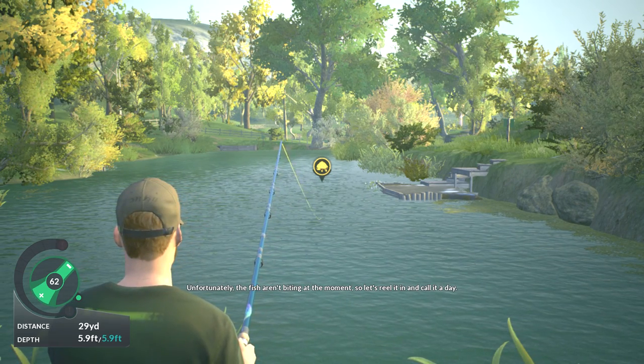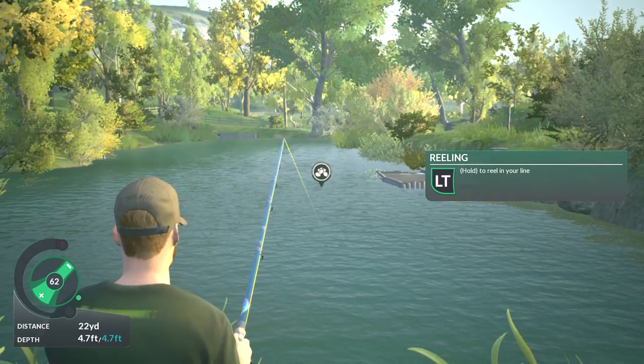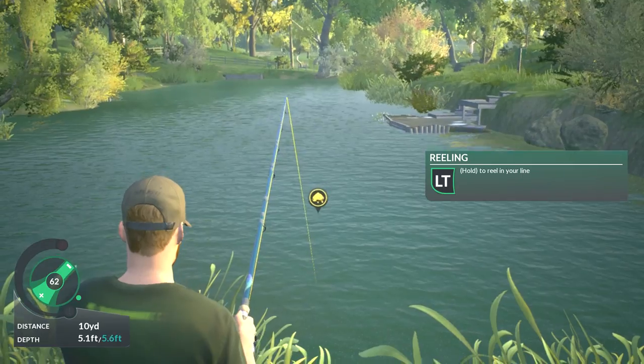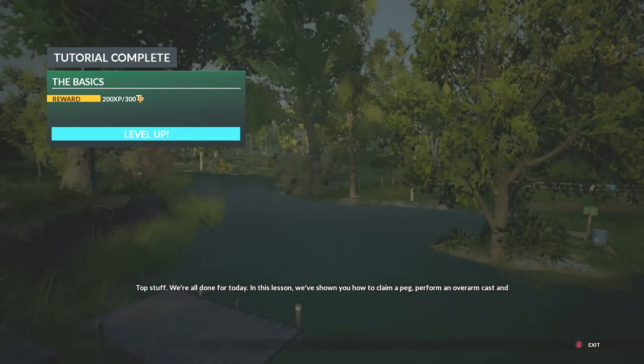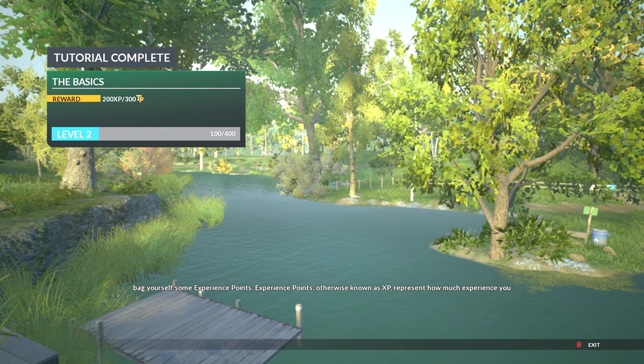Unfortunately the fish aren't biting at the moment, so let's reel it in and call it a day. Top stuff — we're all done for today. In this lesson we've shown you how to claim a peg, perform an overarm cast, and how to reel in your line. Since you've been such a good student, I'm going to give you some tackle points. You can use these to unlock new gear in the tackle shop, which you'll find on the main menu. On top of that, you've also managed to bag yourself some experience points — XP represents how much experience you have as an angler. The more you gain, the more challenges will be available to you. And that's the absolute basics of Dovetail Games Fishing — good job today!